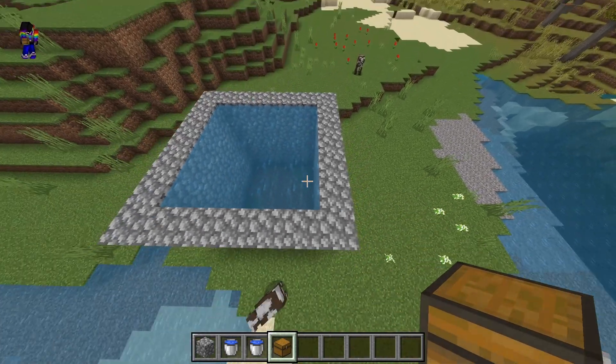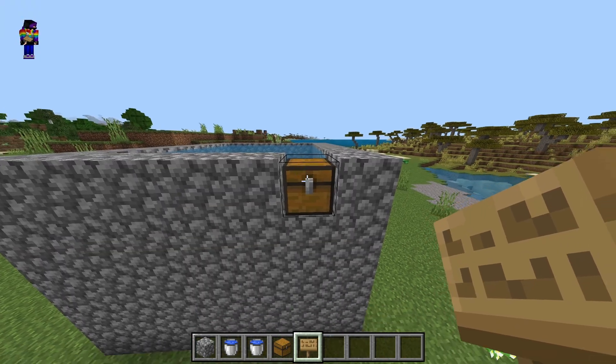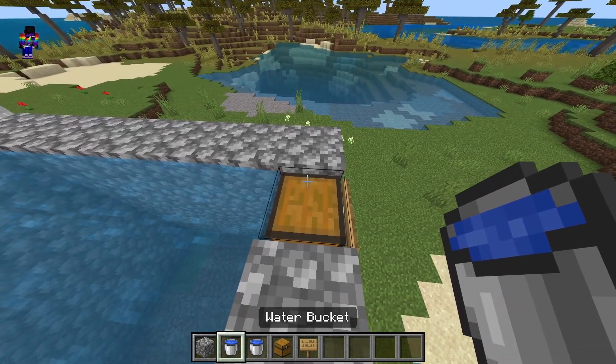The next step is to go to one corner and place down a chest. After that, place a sign on the chest. Next, place water inside the chest.